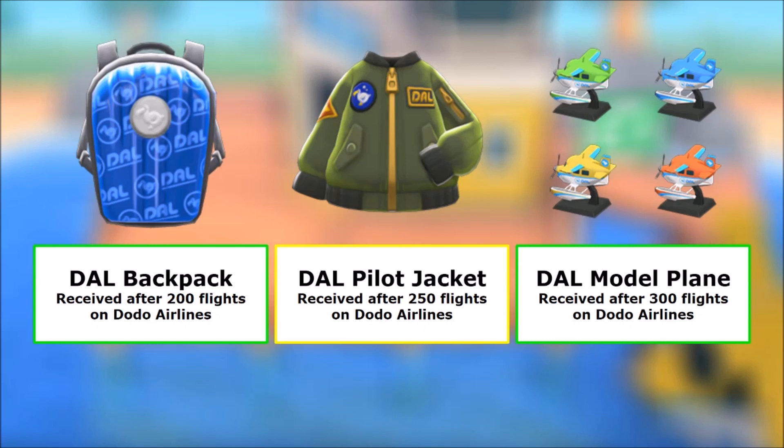These are the final rewards. At 200 flights you get an amazing backpack with the Dodo Airlines logo all over it. At 250 flights there's the flight jacket — the pilot jacket — which looks incredible. I'm definitely going to rock that with the glasses. Then at 300 flights you have the model plane, which is the max — 75 days of four points each.